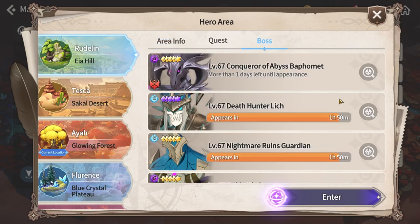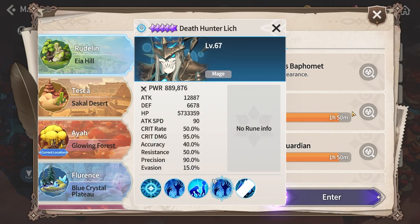Starting with the bosses, first we're going to talk about the Death Hunter Lich. This unit is very similar to the water lich that we can actually obtain. What you need to know for this boss is that he basically attack breaks and defense breaks you if you have the same type of buff. Meaning that if you have an attack buff on your allies, that attack buff will be replaced with an attack break — and the same thing for defense: if you have a defense buff, that will be replaced with a defense break.